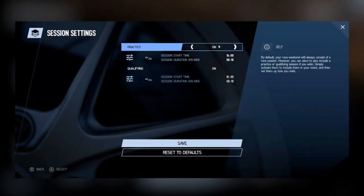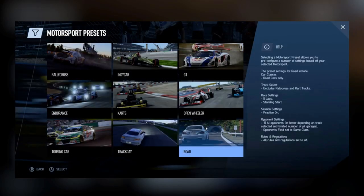In session settings, you can set your races to have practice and qualifying sessions to act like a real racing weekend, with session start times and duration toggles for each. For qualifying and practice, you can change the weather and the number of laps or duration. Finally, motorsport presets let you select preset settings for each motorsport discipline — Rallycross, IndyCar, GT, Endurance, Karts, Open Wheeler, Touring Cars, Track Days, or Road Cars — to get a pre-configured setup without manually changing all the settings.